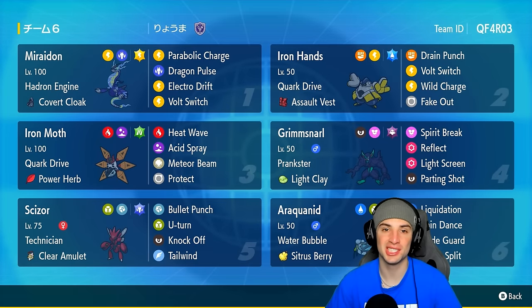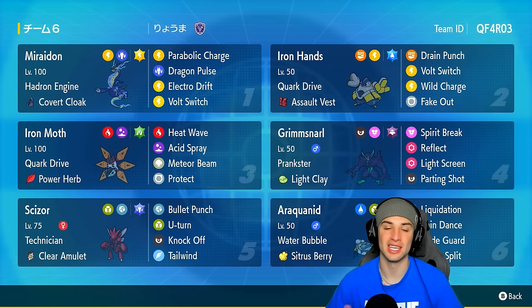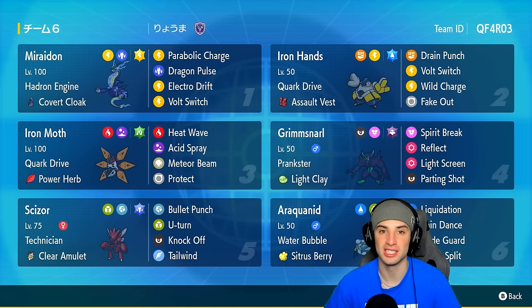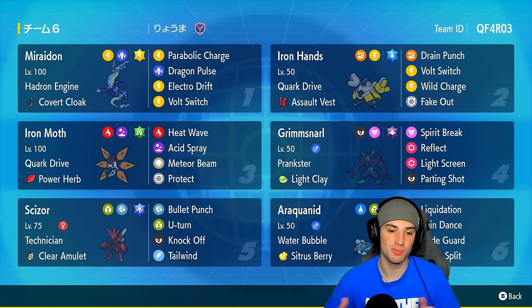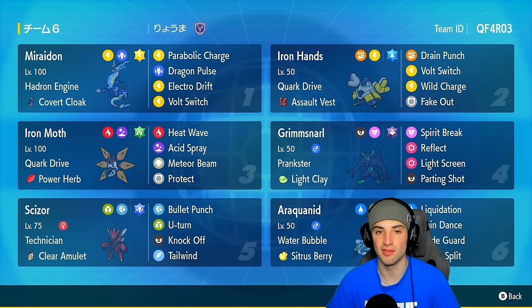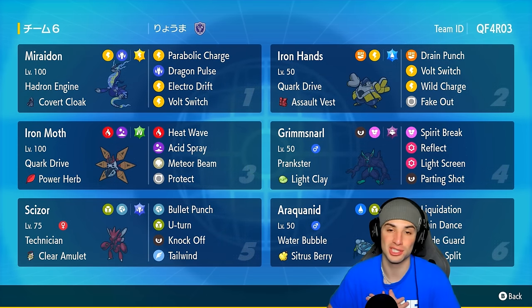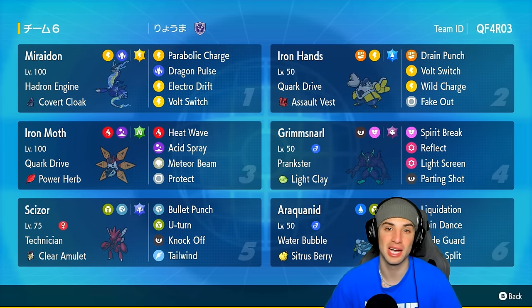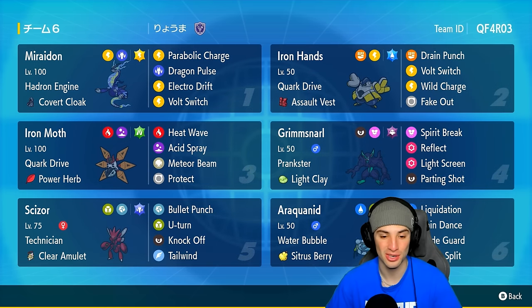What's going on YouTube, Jeans here, welcome back to the channel. In today's video we are rocking out with a Scizor team for ranked Regulation G. Scizor is definitely a fan favorite — everybody loves it, and I love using this Pokemon for content. Scizor's got Technician and the Clear Amulet as item and ability, rocking Bullet Punch, U-Turn, Knock Off, and Tailwind.